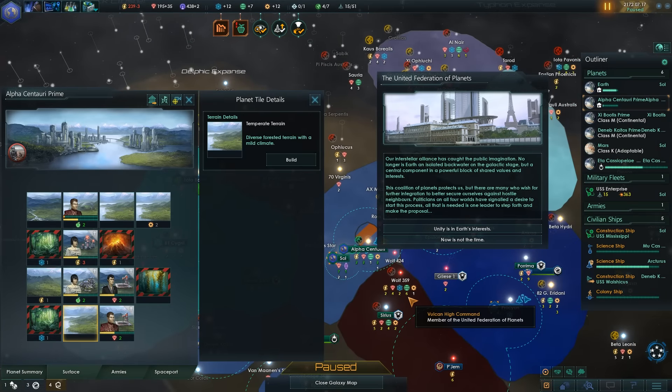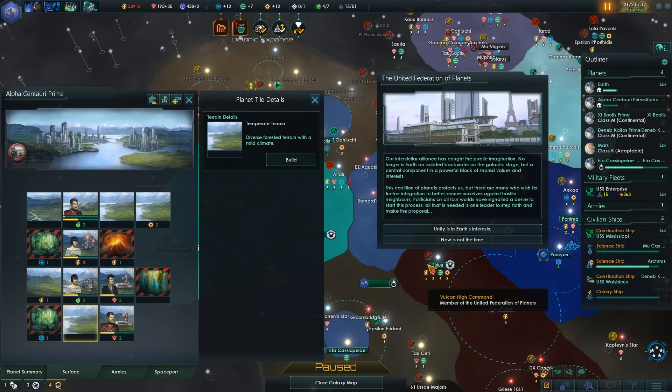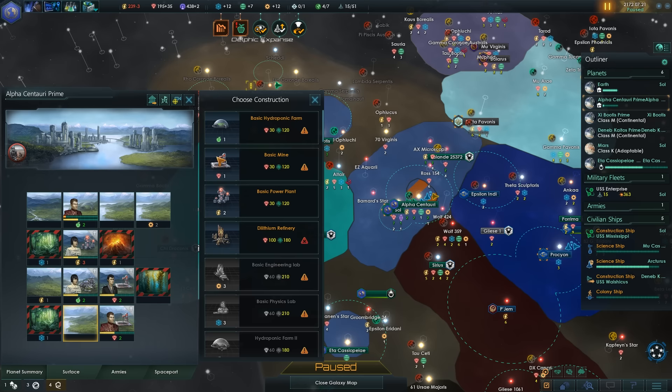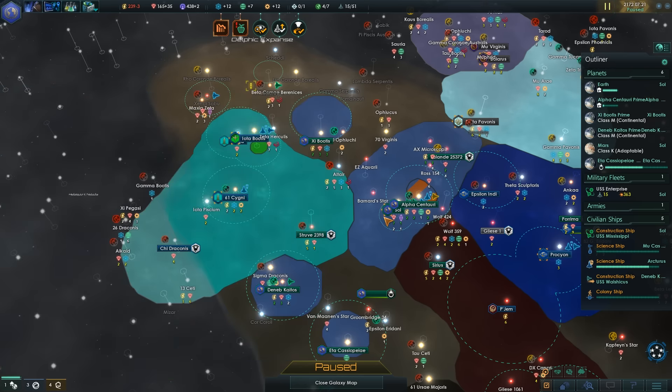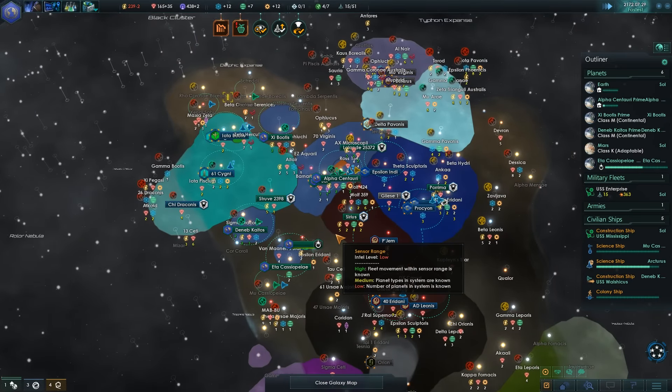Our interstellar alliance has caught the public imagination. No longer is Earth an isolated backwater on the galactic stage, but the central component in a powerful block of shared values and interests. The Coalition of Planets protects us, but many wish for further integration to better secure ourselves against hostile neighbors. Politicians in all five worlds have signaled a desire to start this process. All that is needed is one leader to step forth and make the proposal. Unity is in Earth's interests.